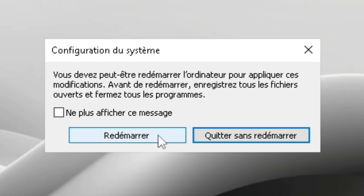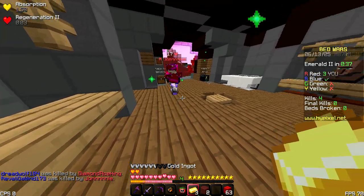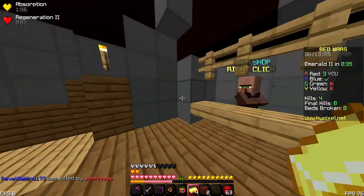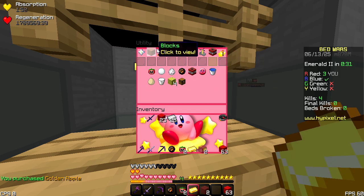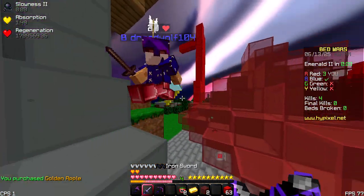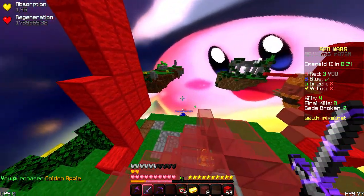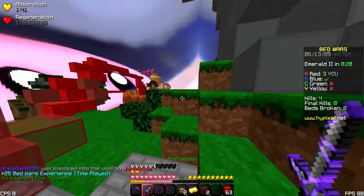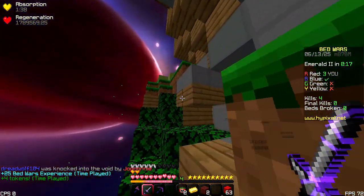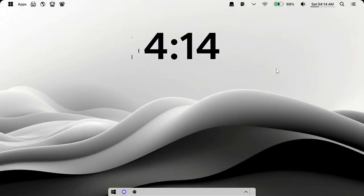After that, restart your computer. Now for the second step, we're going to set the Minecraft Java process priority to high, so that your computer prioritizes Minecraft over all other processes while it's running — which will result in a massive FPS boost, at least from my experience. To do this, press Windows key + R again.